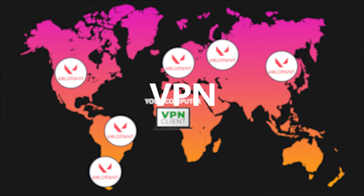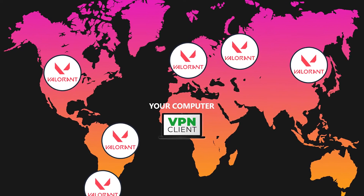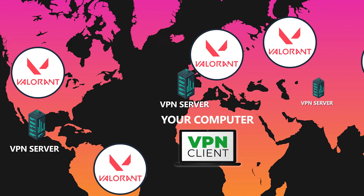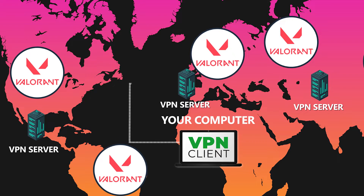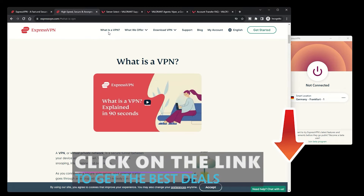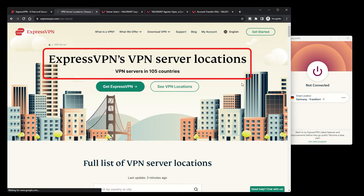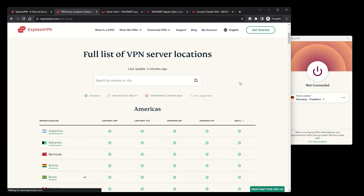Enter the realm of VPN — virtual private networks. This nifty tool cloaks your original IP address and adorns you with a new one from a VPN server. For example, if you connect to a Germany server using your VPN and create a new Valorant account, just like that, you're now ready to play on the Germany servers. After turning a bunch of VPNs inside out, ExpressVPN emerged as the knight in shining armor for Valorant. With a vast server network, it's your go-to buddy to easily switch Valorant regions.